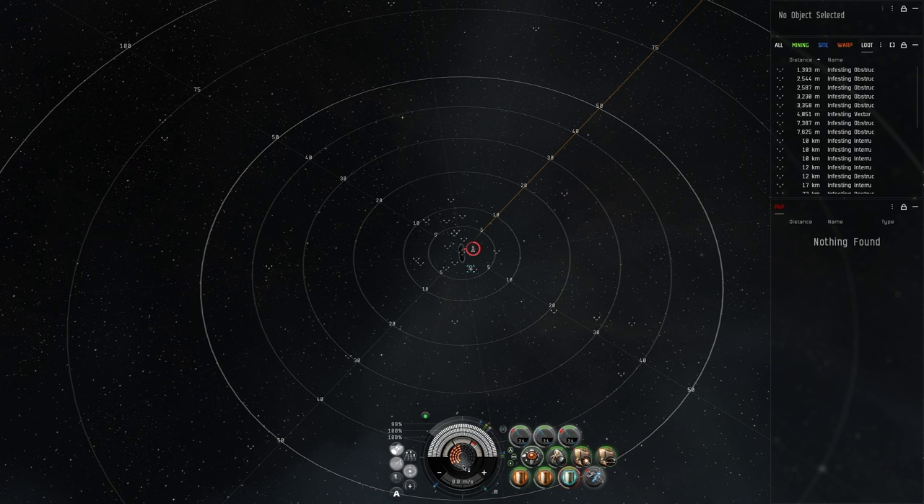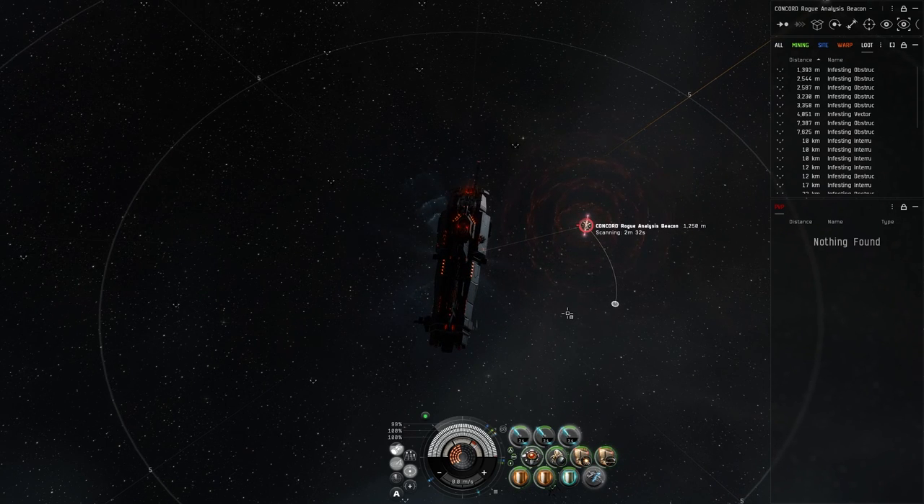Doing a reload and running one cycle on the booster since we're at 37% capacitor. I'm really hoping to get about a minute off the clock. I'm running maxed nanite skills - thermodynamics V, Nanite Interfacing V, Nanite Operation V - because you're going to have to overheat in later waves and you want maximum value from your nanite repair paste. We're at two minutes and might get sub-one-minute.